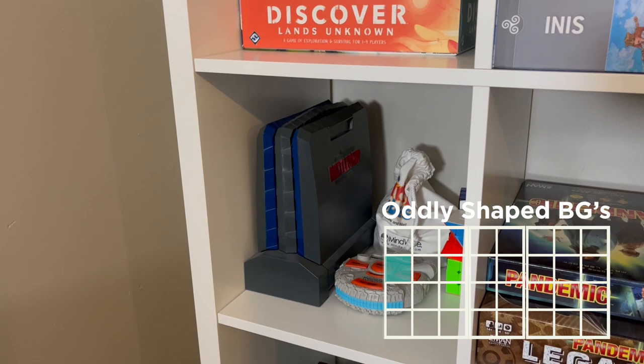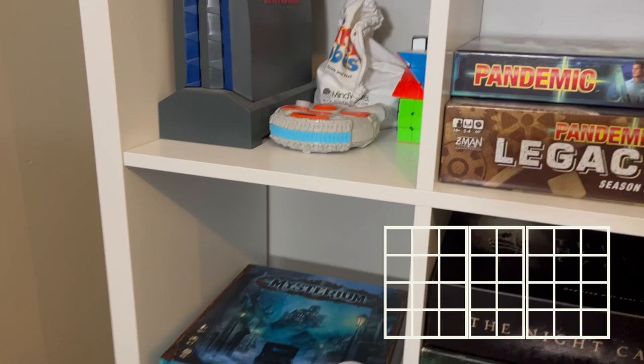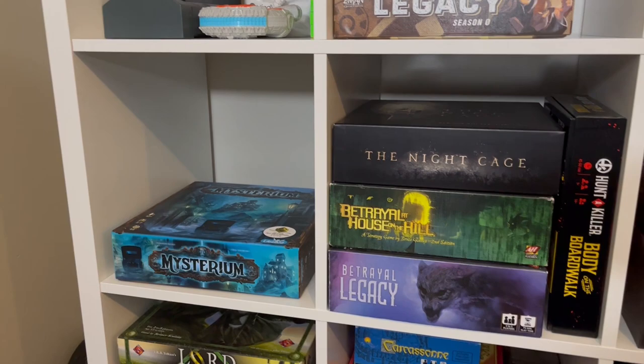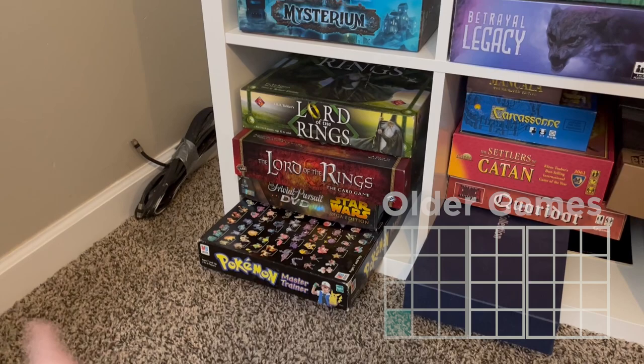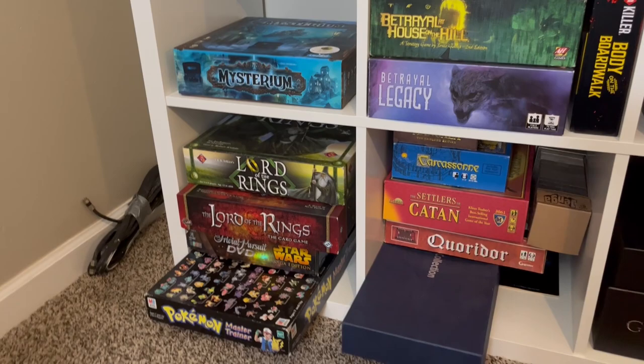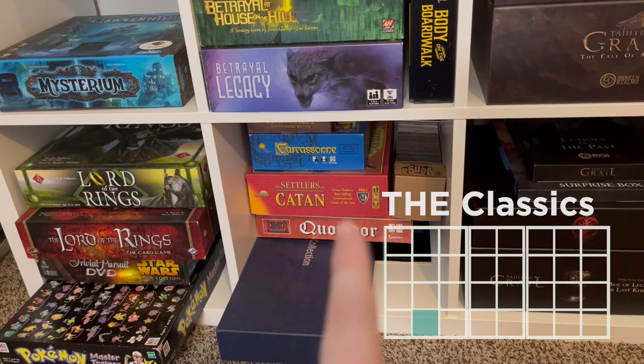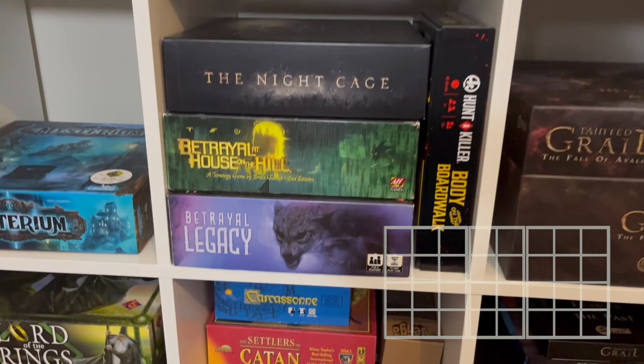Down here I have board games or games that don't fit anywhere and are oddly shaped. Here I have just Mysterium — you will have seen previously that it was not fitting in the spooky board games section because it was much wider than all the others. Down here I have older and classic games, as well as the longer ones. I wanted to put them at the bottom and into the furthest corner of the room so that people are less likely to trip on them. So next to it is the classic section: chess board, Corridor, Catan, Carcassonne, Mancala, and Jenga.